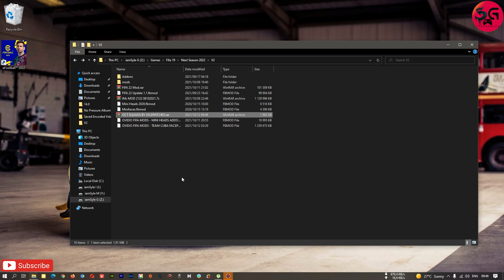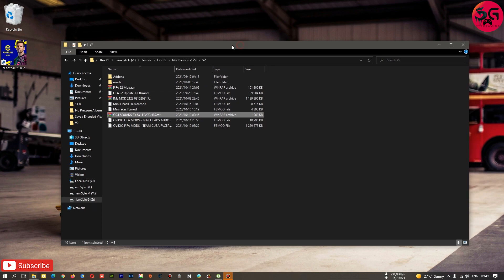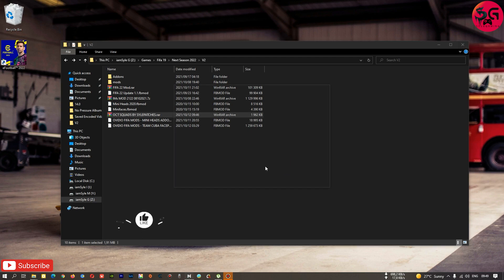These are the files that you're going to require and I will be dropping every single one of them in the description. Big credits to Iconic Ava and to IM Studios for making all of this possible. These are all the files you're going to need — the mini heads and the Team Cuba from Video, the FIFA 22 update from Iconic Ava, and the squads made by me. Make sure you are giving me the credits if you are going to use these squads.